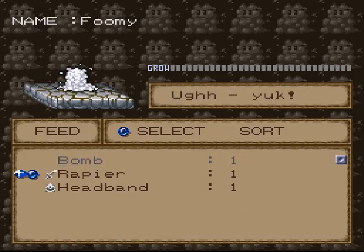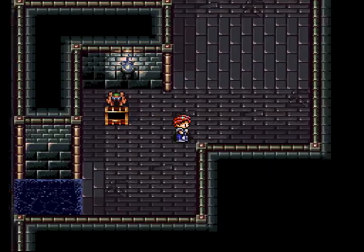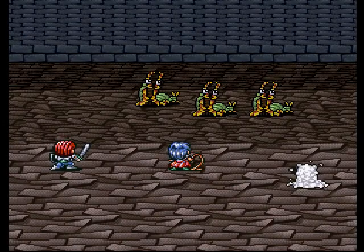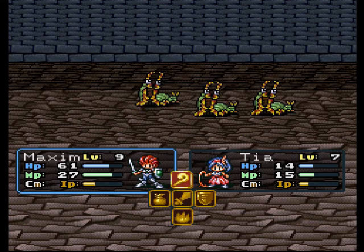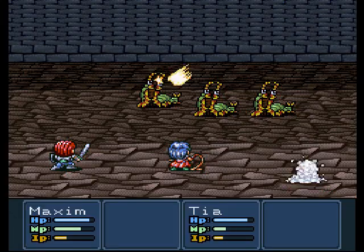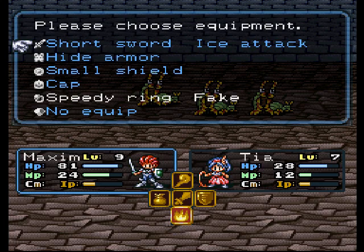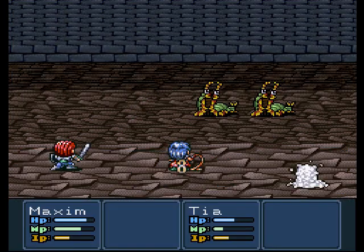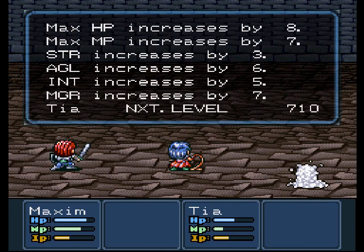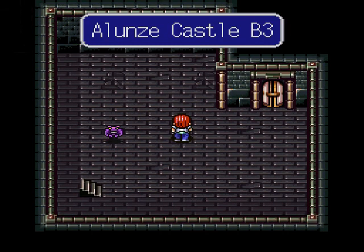Let's feed Fumio all of our useless crap. Rapier — he doesn't like it! Headband — one point. Better than nothing. I'm not fighting you because I don't need to, centipede thing. I'll fight this one because it's in the way. Strong! Spark! Not Fumi Punch, really? Spark again! Okay, I'm done wasting Tia's magic. Yay, level up for Tia! And downstairs we have a door and a bomb wall.